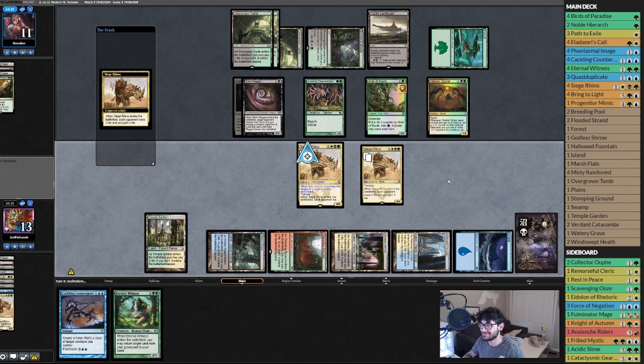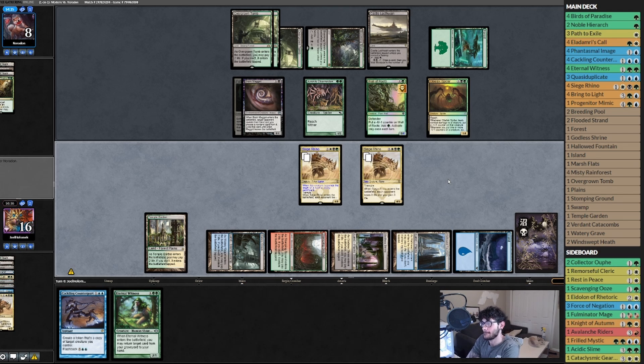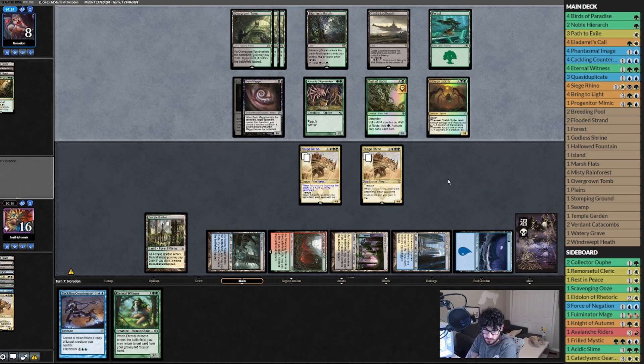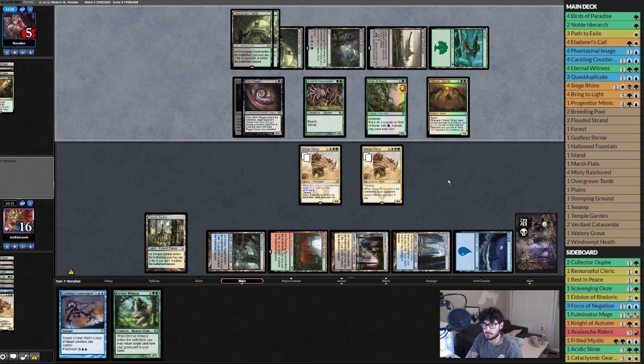Rhino's overpowered — opponent down to eight. What did that do? It killed one Rhino but we had double Rhino. If he has a Damnation that blows up his whole board. He's got a 1/4 so he could tank four damage twice — he'd be alive for one turn. Draws a couple cards, goes down to five.